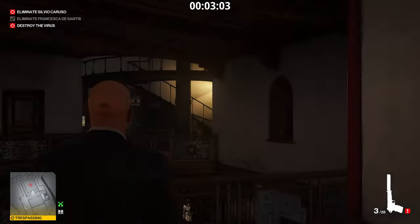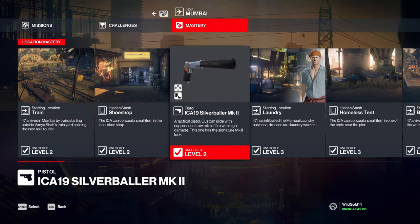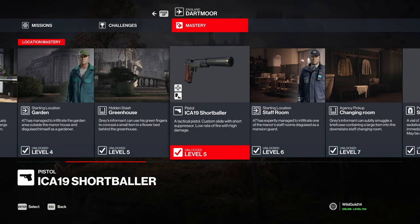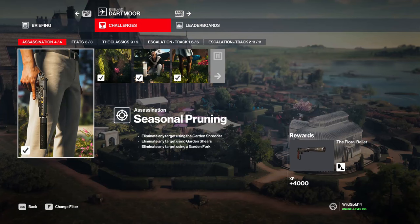If you're a fan of the silver Ballers in particular, you can get it by going to mastery level 11 in Paris, or get the MK2 version in Mumbai by going to level 2. You can get the short Ballers in Dartmoor at level 5, the gold Ballers by simply completing the Carpathian Mountains once, and the floral Ballers from the Dartmoor Garden Show.